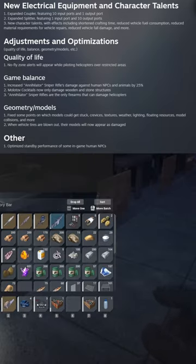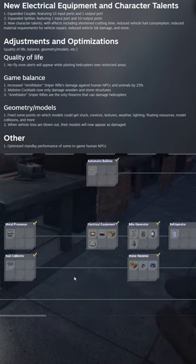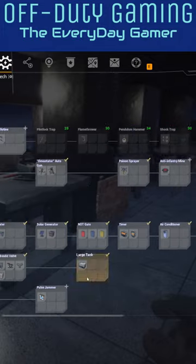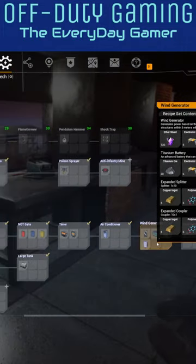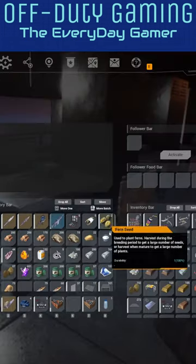Patch 1.0.10 — why are people talking about it and what's everyone excited about? The big thing here is going to be the new splitter and the new coupler. In the past with a splitter you could turn 1 into 3, or with a coupler you could turn 3 into 1. With these two new items, you now have the ability to do 10 into 1 or 1 into 10, which is going to revolutionize the experience.